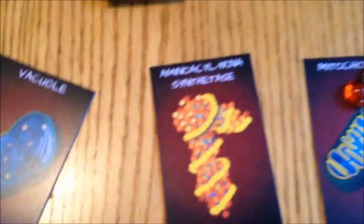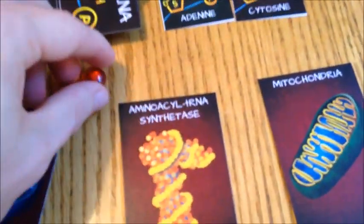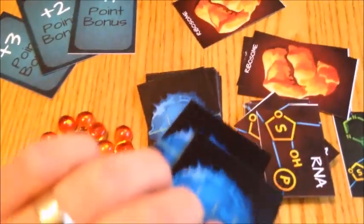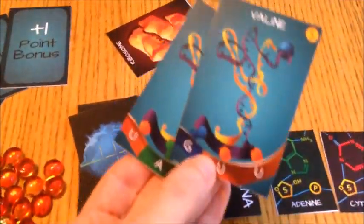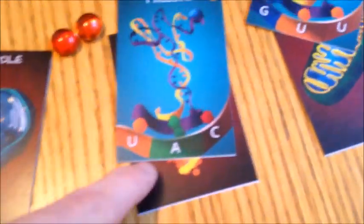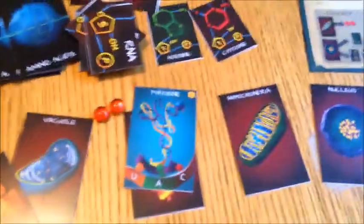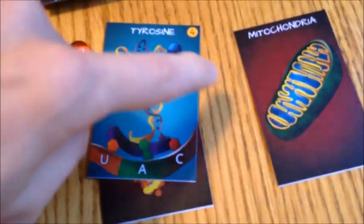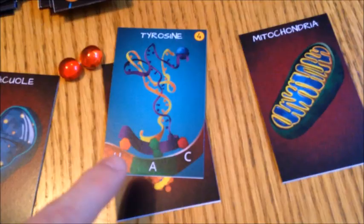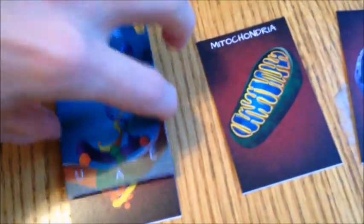The third card is the trade card — the aminoacyl-tRNA synthetase. With this card, you pay two ATP energy tokens, then you pick up two amino acid cards, look at them, and choose one. The one you don't want goes back on top of the deck, face down. On these cards, you'll see your tRNA molecule, your amino acid up top, and your mRNA strand at the bottom, which is what we are going to try and match.